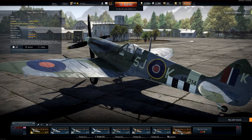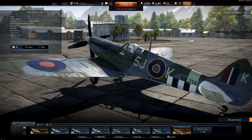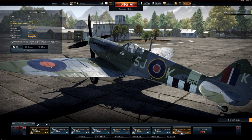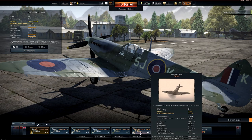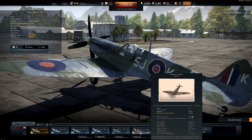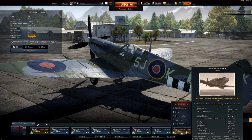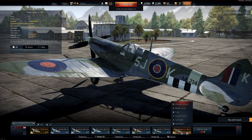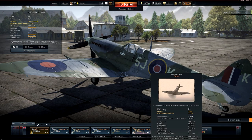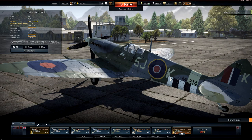Hey guys, Djengar here. Welcome to the sixth part of our series on the premium planes released in Weapons of Victory 1.70. Today we're looking at the Plagueis Spitfire LF Mark 9. It is an exact copy of the normal Spitfire LF Mark 9 — same speed, same turn time, same rate of climb. So we are basically looking at whether it's worth spending the money on this to get an extra one in your 5.3 arcade battle lineup for the British.